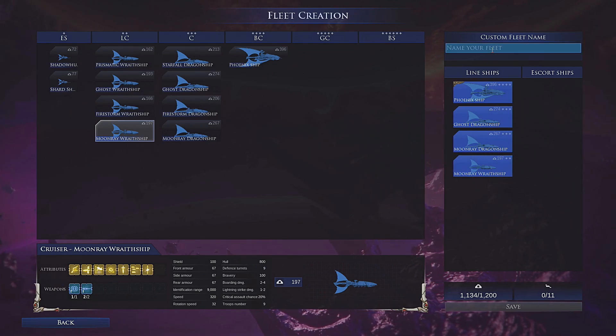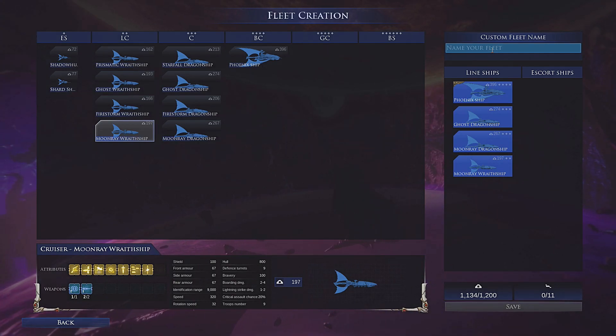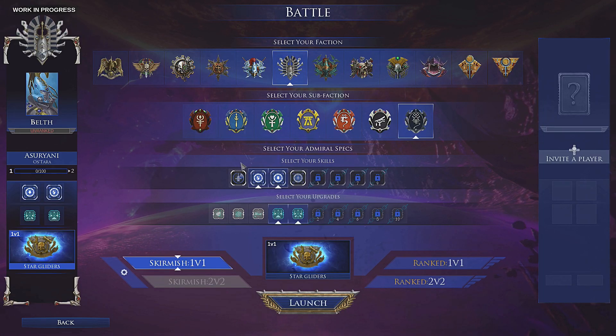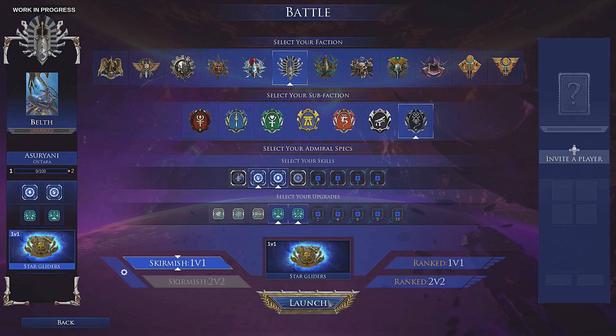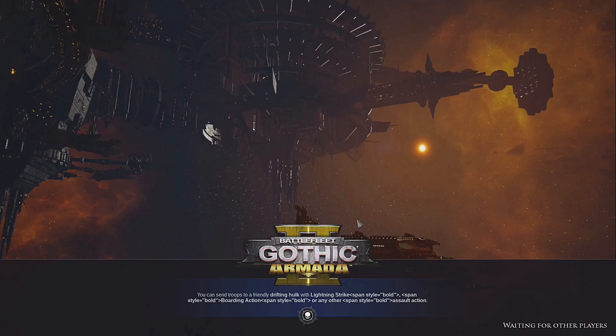We'll call this fleet 'Star Gliders.' We'll do random as always and launch and see how we go.